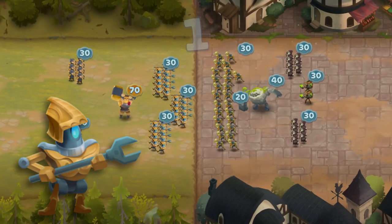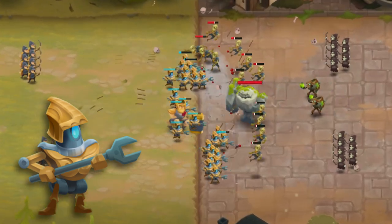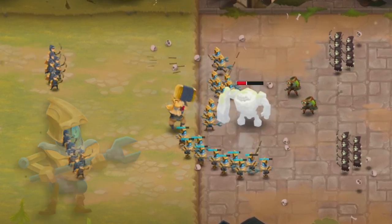Clockwork Guardians belong to both the Construct and Order factions. They're immune to the plague and cannot be stunned. While slightly weaker than Shieldbearers, they do have the numbers advantage.